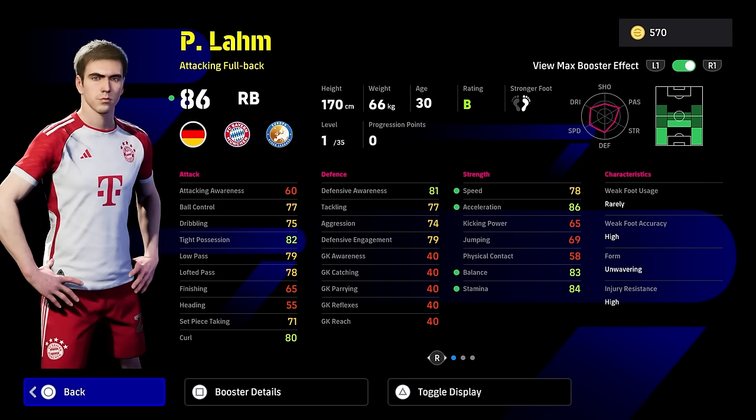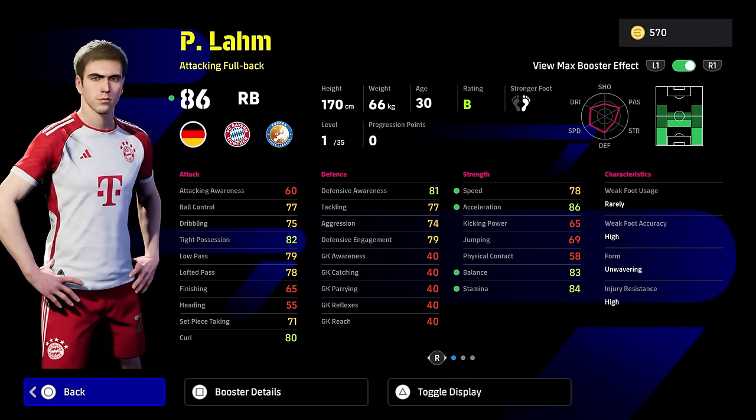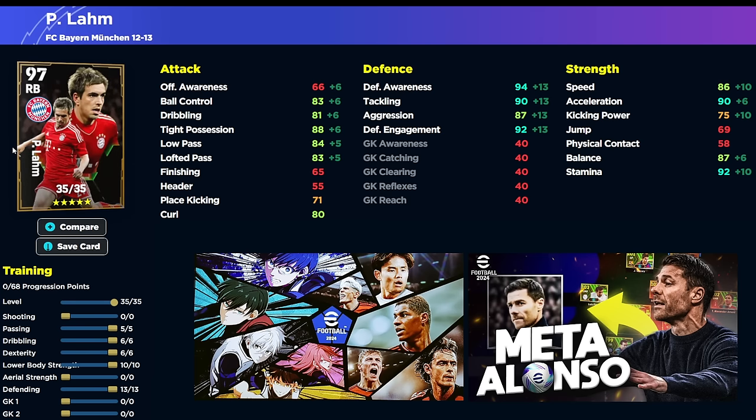I feel like with him you probably need to put blocker on him. But the thing I like about Philip Lam, kind of different to Trent, is that he has got really nice defensive awareness off the rip. I know Trent is definitely going to be good enough as well, but Philip Lam's attacking awareness being so low means he will be naturally more defensive, even though he's down as an attacking fullback. I like cards like that, but is it enough for you to spin for?